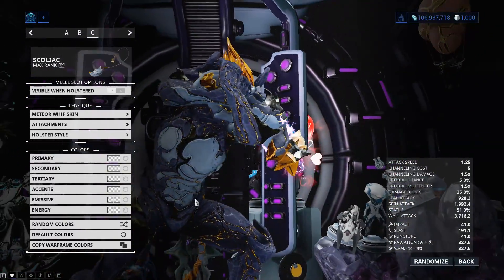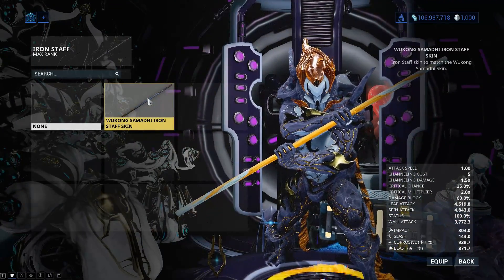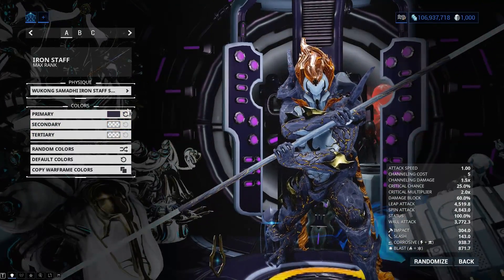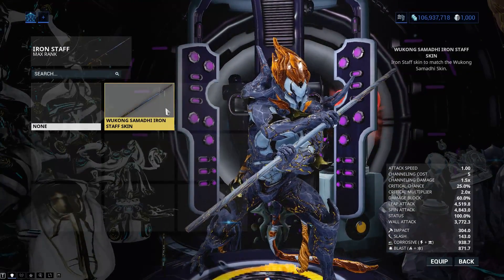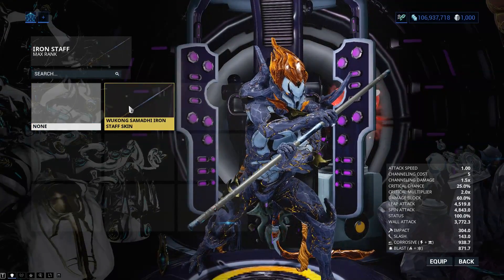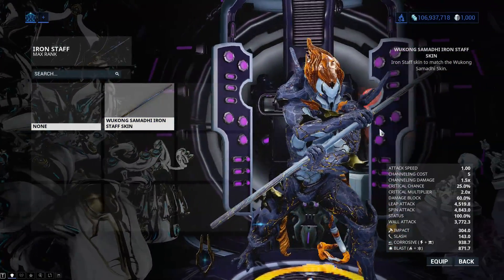That's the only real downside or bad thing I can see to this actual skin. But let's not forget, there is also this skin that goes on the iron staff — I'll have to take off the normal colours so it'll actually come through. You have to actually equip this separately; if you don't equip it, you will just end up with the normal staff. Now that the glowing bits have gone off the end, you can see it much, much better.